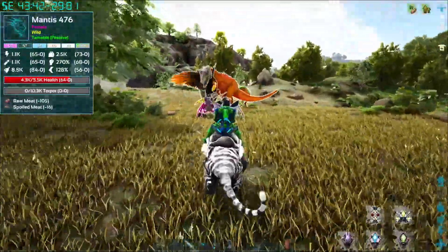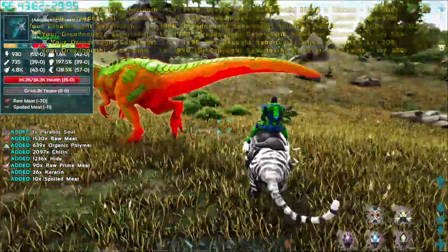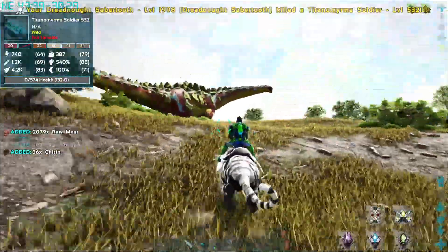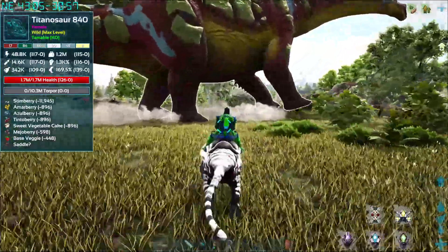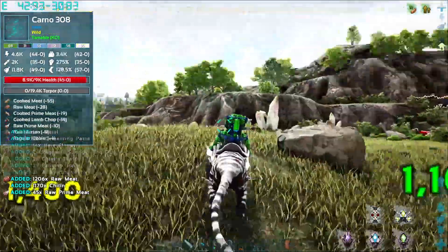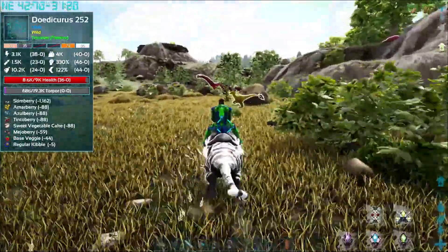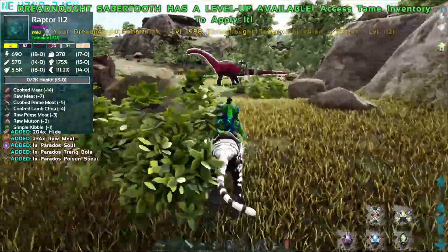Here's a titanosaur - how much you got? 1.7 million HP. Let's see how quick we can do it. Left click, right click - there you go. Take out that titanosaur in just seconds. Absolutely awesome, very very cool.